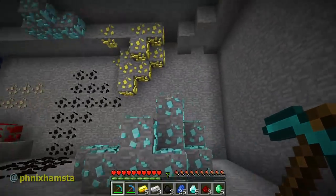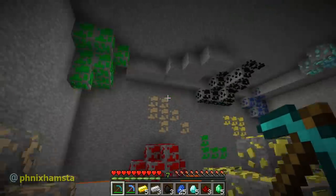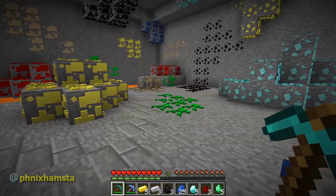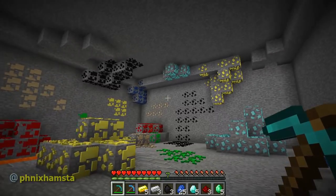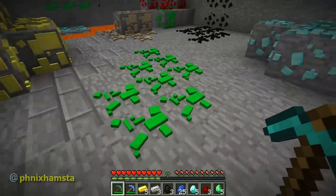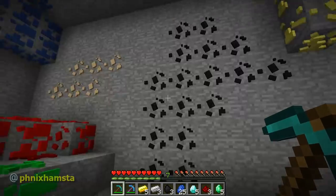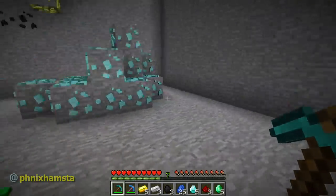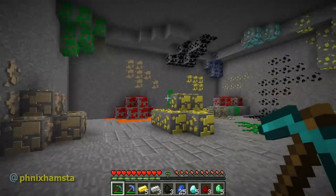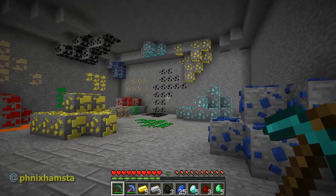I've built this makeshift cave to distribute all the ores as well as I could to make it look pretty — it's like the miner's paradise. But there's something about this that looks really weird. Like I'm walking on these emerald ores and it looks just really corrupt, like warts popping out of the stone. I'm kind of used to it now, and if you put it all in place in this kind of orientation it doesn't look so bad. But the first time I saw the image, I reacted horribly to it.